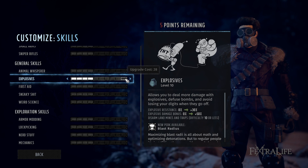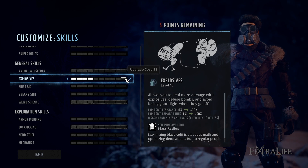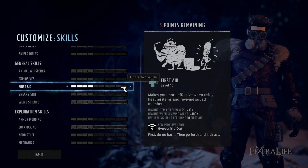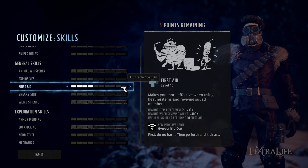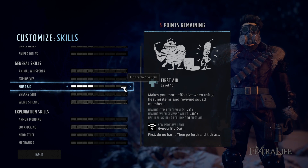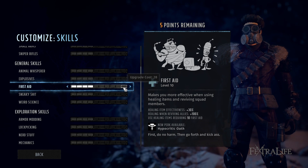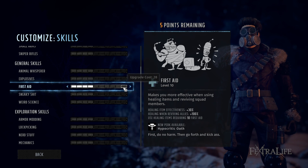First aid is an absolute must — at least one point on every character. This allows you to use a med kit, which heals about 35 health every turn for three turns — basically a full heal on most characters. If you don't have one point in first aid, you can't use a med kit on yourself and have to rely on a teammate. I like having one character with more points for dialogue options and in-game uses, while everyone else has one point to make the best use of med kits.